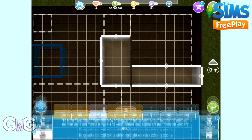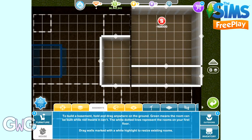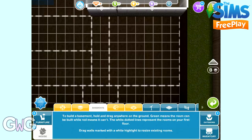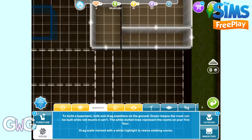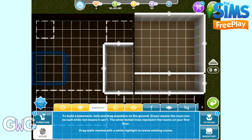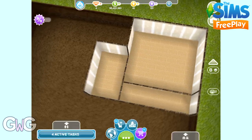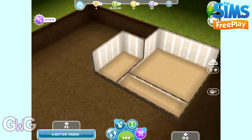Basements are quite a bit more expensive than rooms are though. And once you've added all the rooms you can just decorate it the same way that you decorate a room — so you can put all the items in from the furniture section, and you can use the walls and flooring the same way that you would decorate a room.